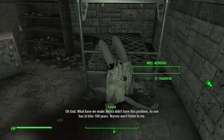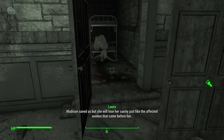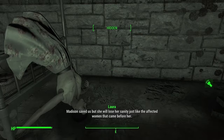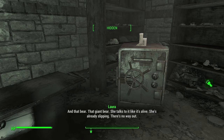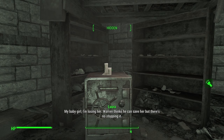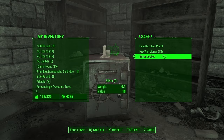The note continues: 'What have we made? Moira didn't have this problem — no one has in over a hundred years. Warren won't listen to me. Madison saved us, but she will lose her sanity just like the affected woman who came before her. And that bear — the giant bear! She talks to it like it's alive. She's always slipping. There's no way out! My baby girl, I'm losing her.' So Madison is this person's child — Laura's dad. And they're related to Moira. Also: a giant teddy bear.